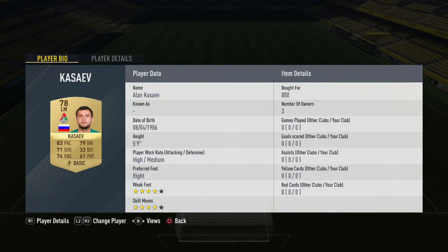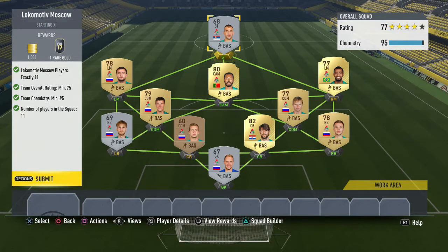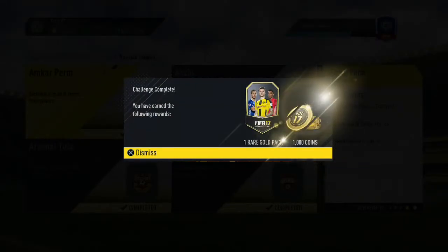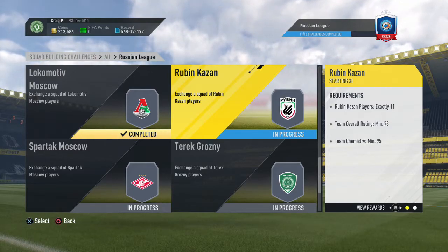Our CDMs are Tarasov and Denisov, both at 900 coins on the transfer market with slightly inflated prices. Mikon goes in at left mid for 800 coins — a rare gold, play him at right mid. Kasayev goes at left mid for 800 coins. Manuel Fernandez plays at CAM — a really nice card with 4-star skills, 4-star weak foot, 82 dribbling and 80 passing — for 1,000 coins. Then in the striker position we have Skuletic for 1,800 coins. That completes Locomotive Moscow at 95 chemistry, earning a rare gold pack.